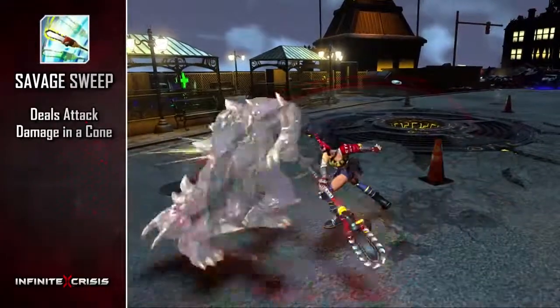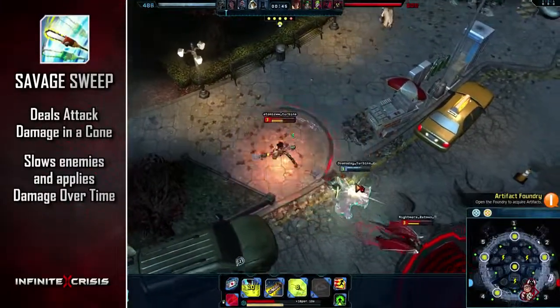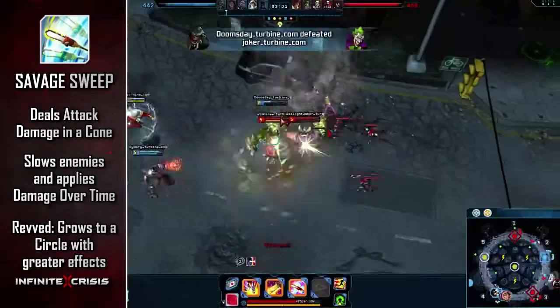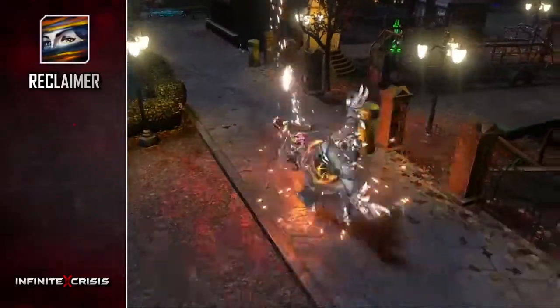Savage Sweep deals attack damage in a cone. Enemies caught on the cone's outer edge lose move speed and suffer additional attack damage over time. If Rev'd, the cone grows into a circle, and all targets inside are hit as if they were on the edge of the cone.